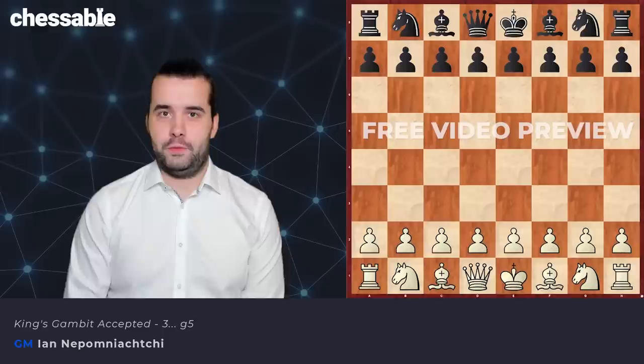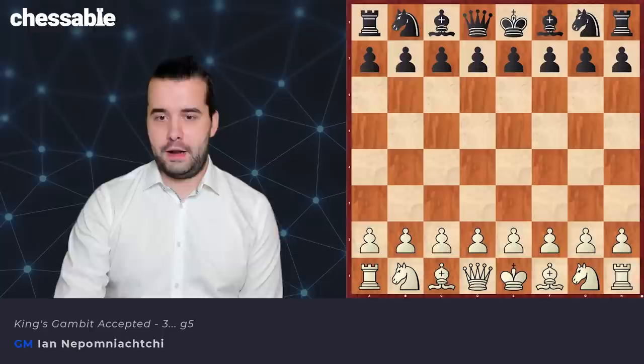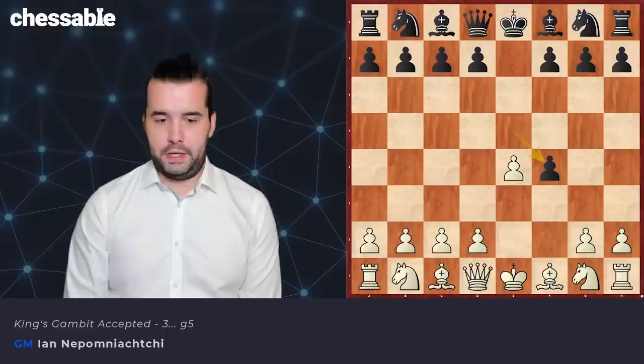Hello everyone, and welcome to my King's Gambit course. I would like to congratulate you — you finally reached the final boss, the most unpleasant move: e takes f4. Let's get going.